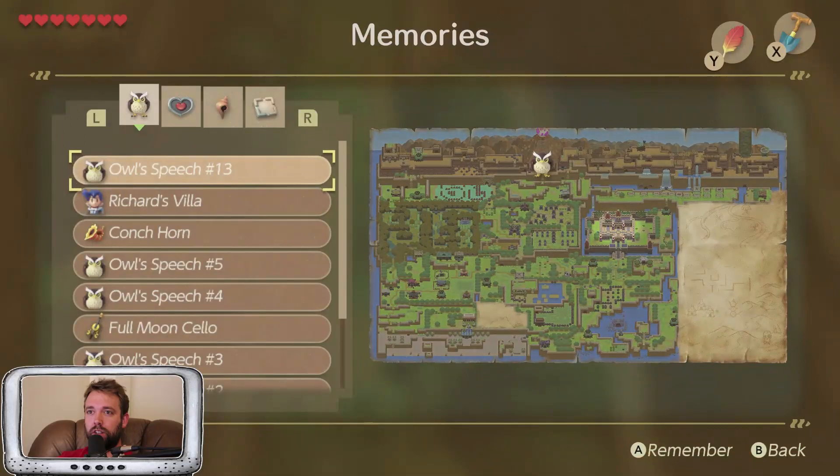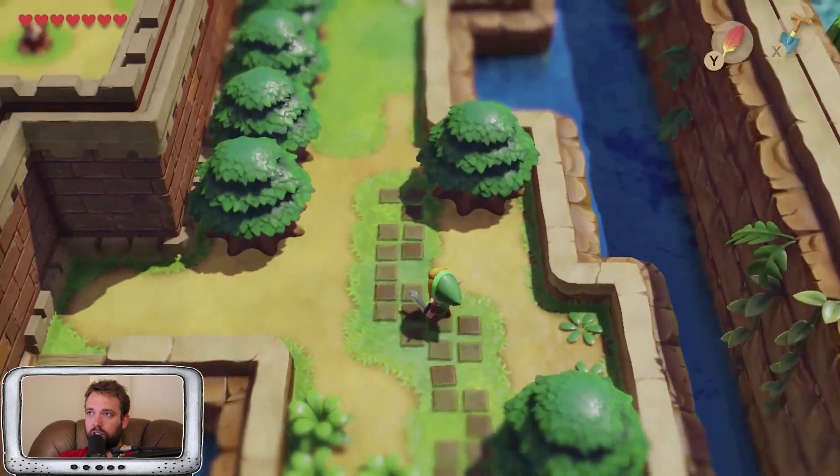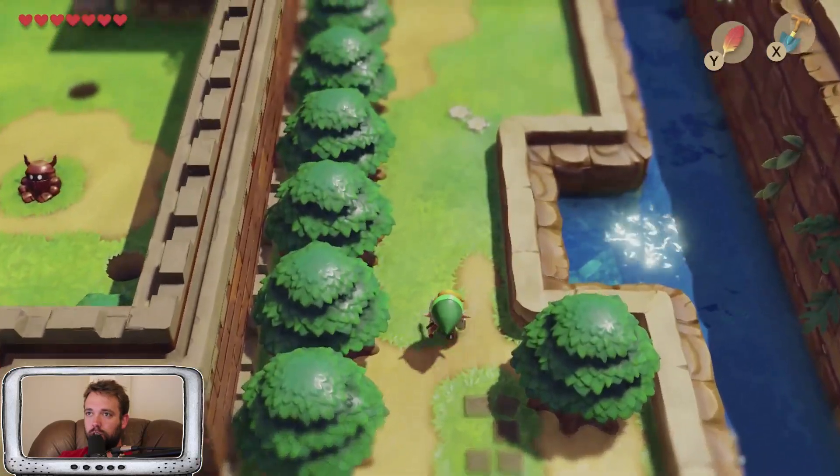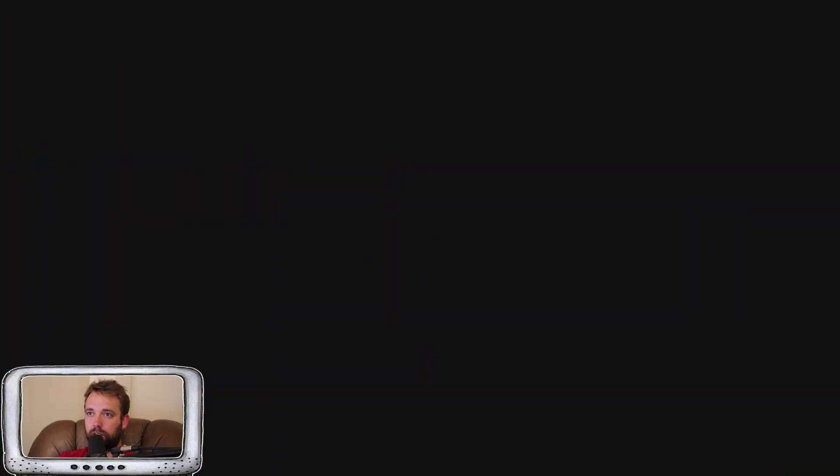What was his name? Was his name Richard? Yeah, Richard. So let's go see if we can find these leaves for Richard. We're looking for places to bomb, I think behind the castle somewhere. I'm just gonna see what this telephone says in case there's a clue.